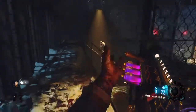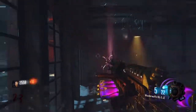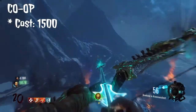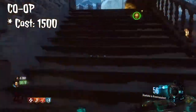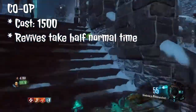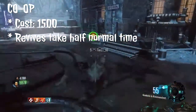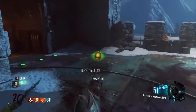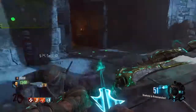Now let's have a look at co-op, which is much less complicated. This perk costs 1500 points in co-op and allows players to revive other players in half the time it would normally take, or twice as fast depending on how you want to look at it. It is important to note that you can buy this as many times as you like when playing in co-op mode.